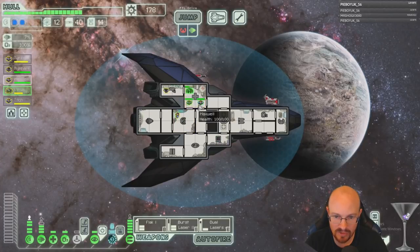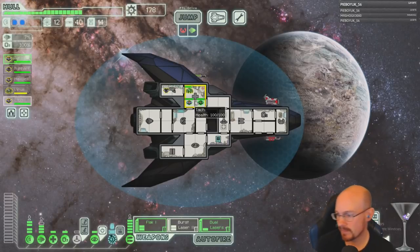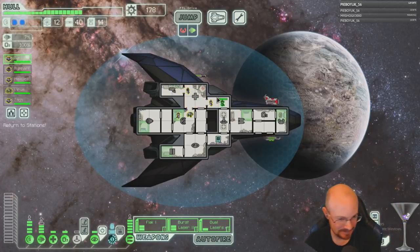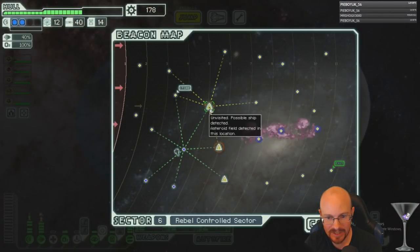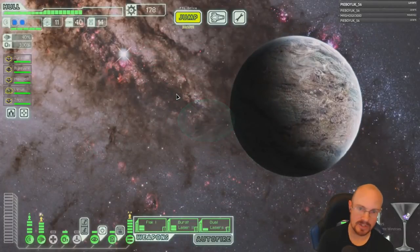That's not a deal I can make — you have to offer me lots of stuff for me not to kill you. Vent humans? I'm not venting four-fifths of my crew. Double asteroid fields — we should be fine. Let's check out the store, because what if there's a pre-igniter.